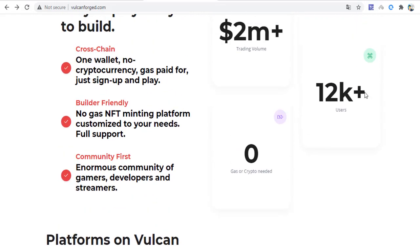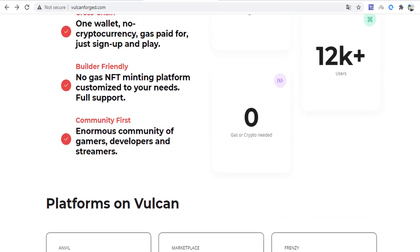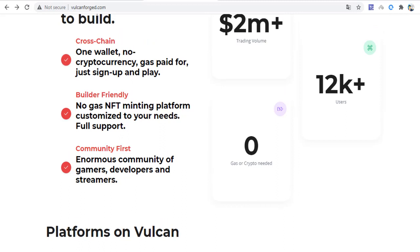The platform is easy to play and easy to build. It is cross-chain with one wallet, requires no cryptocurrency, has gas paid for, and you simply sign in to get started.